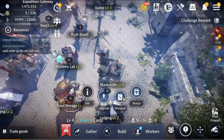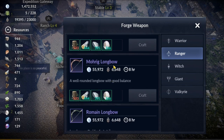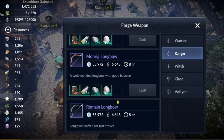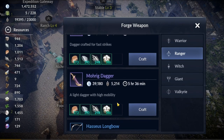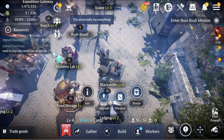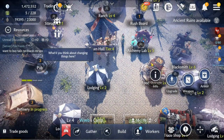The last thing to look at is the blacksmith. In here you can create purple-level items and sell them on the auction house or fuse them together. All the materials have uses and are needed, but let me stress again — upgrading your town hall and your base is more important than creating items.